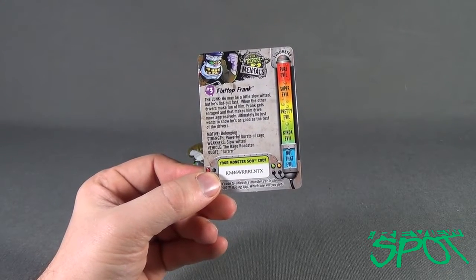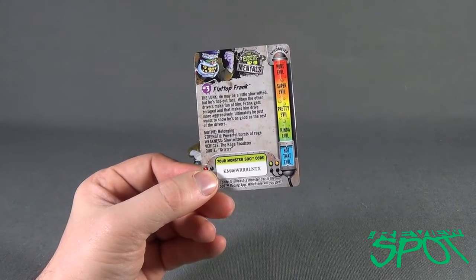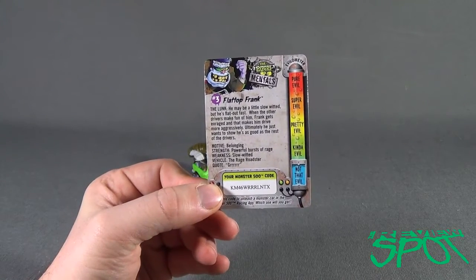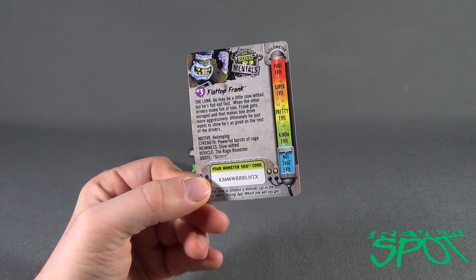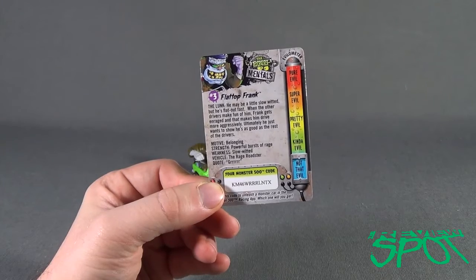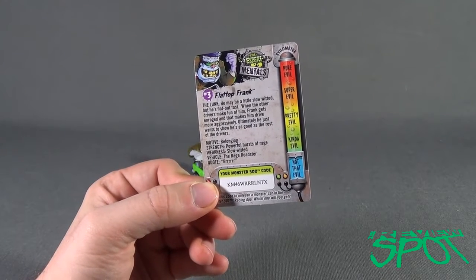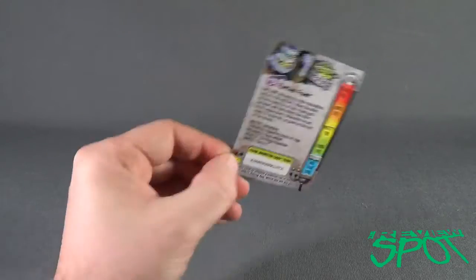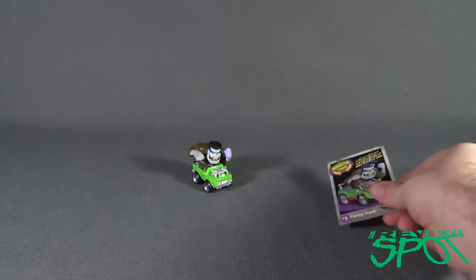Strength: powerful bursts of rage. Weakness: slow-witted. Vehicle: the Rage Roadster. Quote: 'Grrr.' He's not that evil — don't worry, guys. Flat Top Frank is not that evil. Or... he's so evil, don't kid yourself. He'll rip your head off if he had the chance, but he's not that evil. Let's put that to the side and have a look at Flat Top Frank.